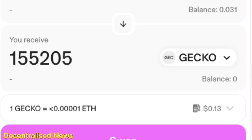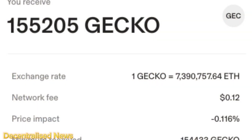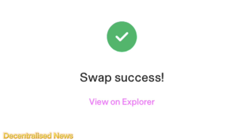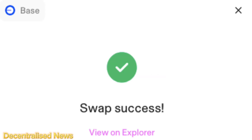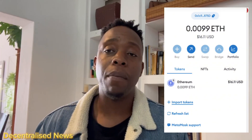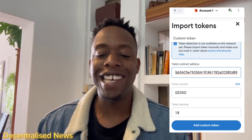I'm going to swap my $50 of ETH on the Base network and get myself 155,205 Gecko tokens. I'll pay a little gas fee of just 13 cents on Base — that's why it's an Ethereum layer 2 solution, because fees are considerably lower than what we paid earlier on the Ethereum network to bridge. My swap has been submitted and I can confirm this on BaseScan, the block explorer for the Base network. Once you get the confirmation it will also pop up on your Uniswap interface. As a final step, make sure you add the Gecko token to your MetaMask by pasting the contract address so you can see it reflected in your wallet.